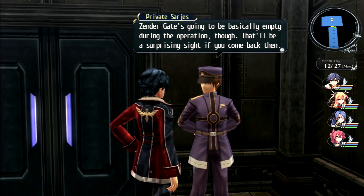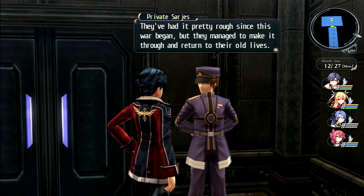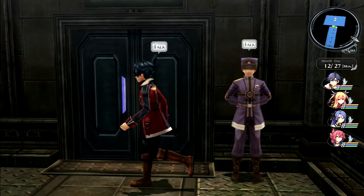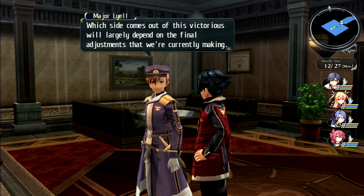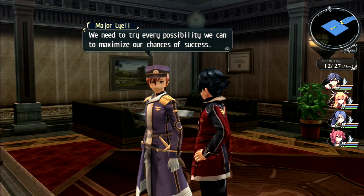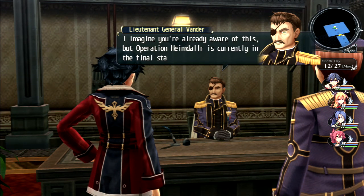Zender Gate will be basically empty during the operation. Zats and many others have been reassigned to the watchtower - their former mission. Major Lilo says Operation Heimdall's odds of success are unfortunately low, and the final adjustments being made now will largely determine which side comes out victorious.